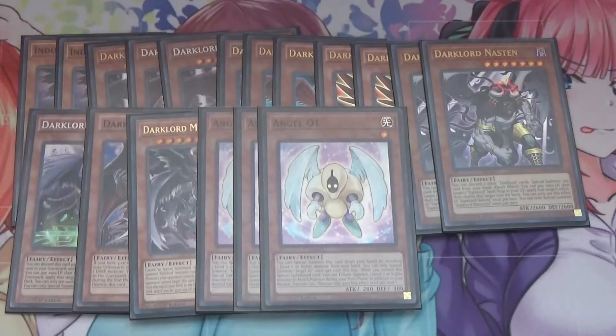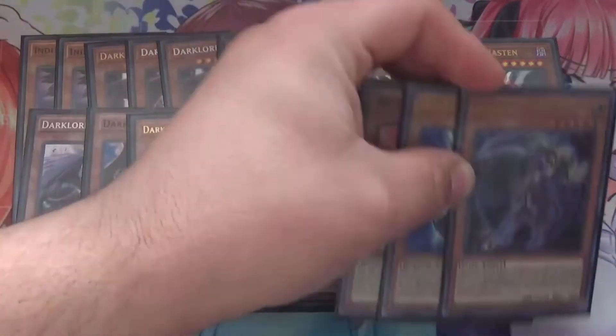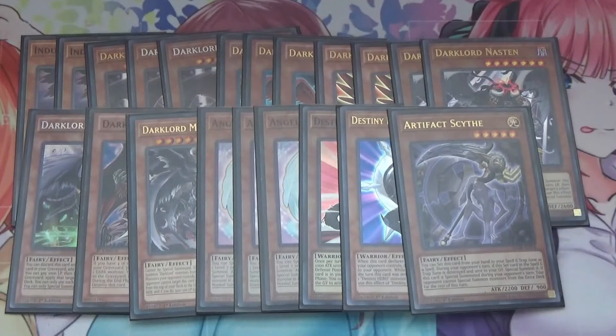I also run three Angel O1. Angel O1 is essentially a free summon for high-level fairies — if you have a level seven or higher monster in your hand, you can special summon Angel O1, and it can give you an extra summon. It works really well with the link monster Condemned Dark Lord, which lets you tribute summon using monsters in your graveyard by banishing. I also run Scythe Lock with Artifact Dagda, Celestial, and Artifact Scythe. Since Dagda is a fairy monster and sometimes we get locked into fairies through Indulge Dark Lord, we can still go into Dagda, use Dagda's effect to set Scythe. And importantly, Indulge Dark Lord doesn't lock us into special summoning only fairies — it just locks us into activating fairy effects. So you can still summon Phoenix Enforcer and do Scythe on your opponent's turn.